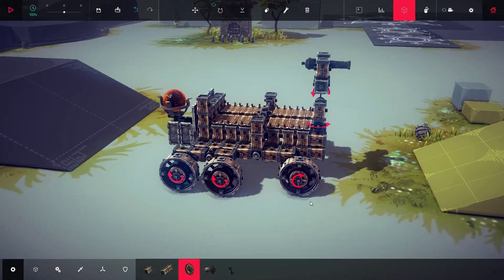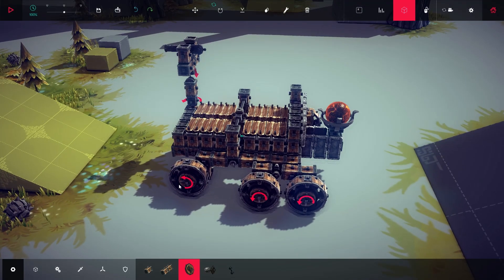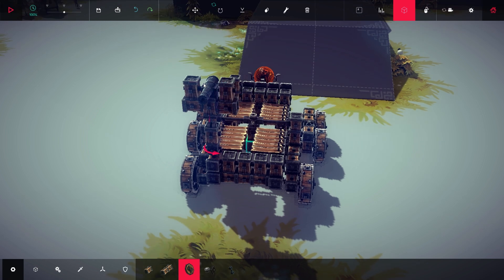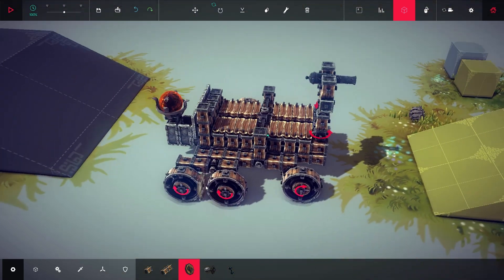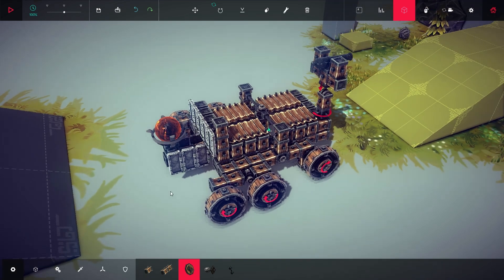Here is my version of Curiosity, or the Mars Science Lab, in Besiege. We've got a six-wheel drive, we've got a mast here. We haven't got ChemCam, but we have got ChemCannon right here, so we can analyse — in inverted commas — samples from afar. We've got the rocker-bogey suspension system, we've got a differential here, and of course we've got the radioisotope junk in the trunk, exhibited here by a flaming ball.